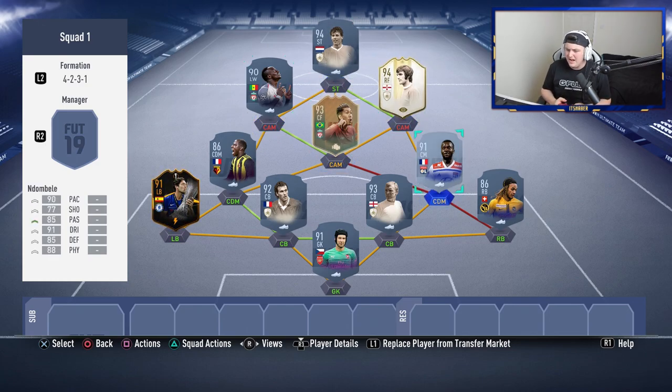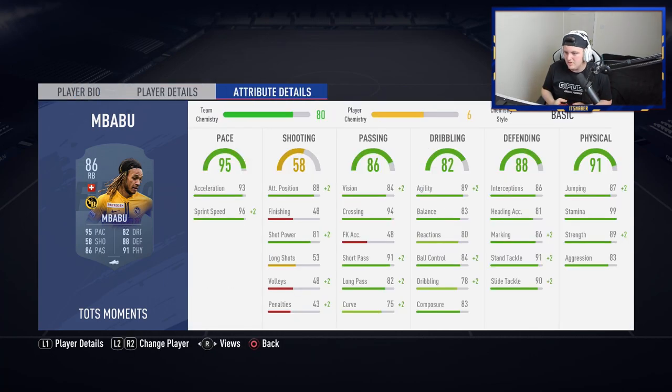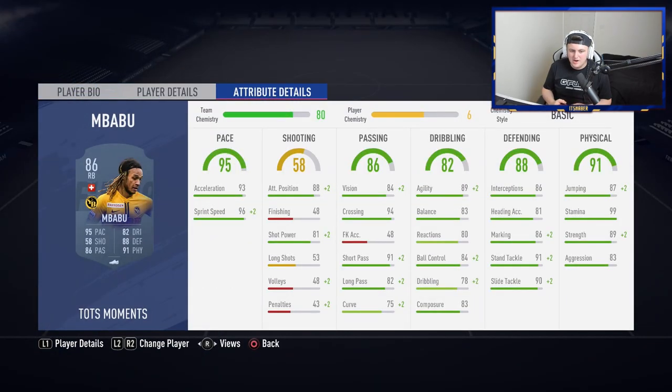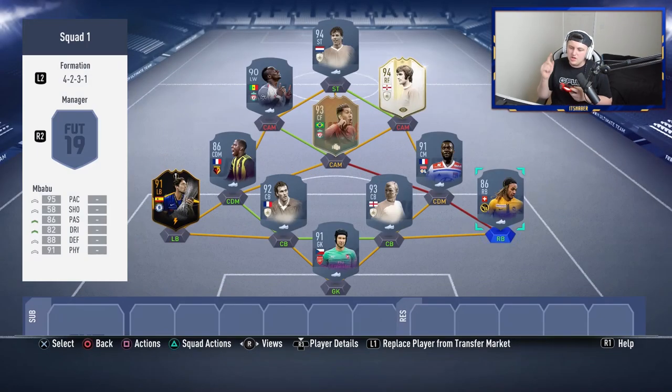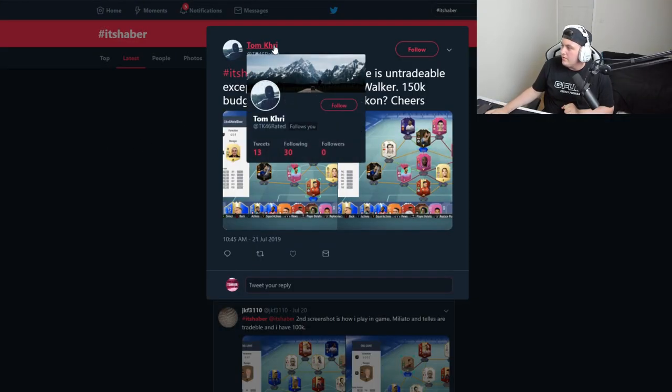Using Best on the right also gets Mbabu on full chemistry, so he literally gets so many players on full chem that weren't already. This card just looks absolutely incredible — I do regret not doing that card myself, though Daddy De Costa is probably still better than Mbabu. Regardless, that's what I'd do to your team: focus on getting everyone on full chemistry. I think that's the best way to do it.